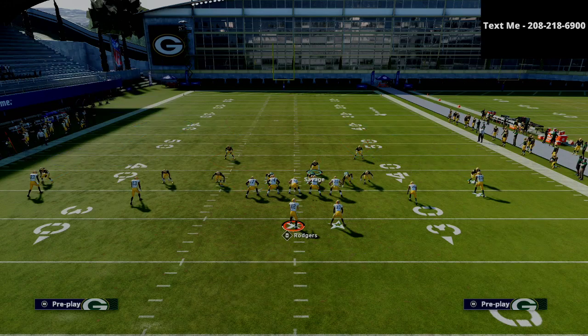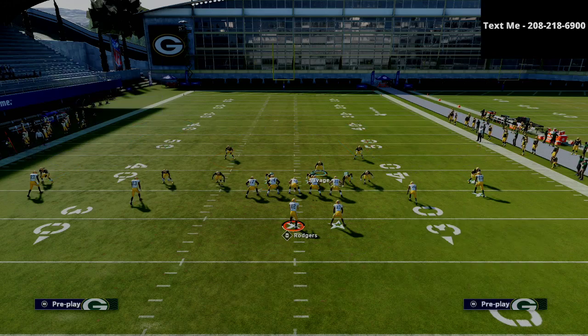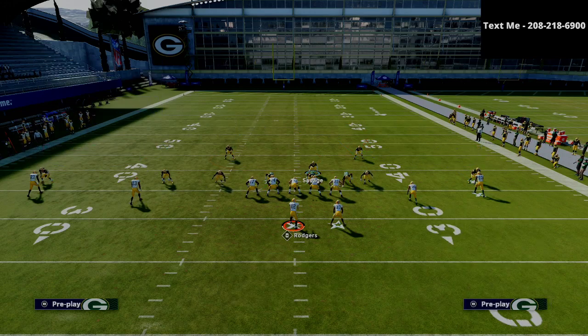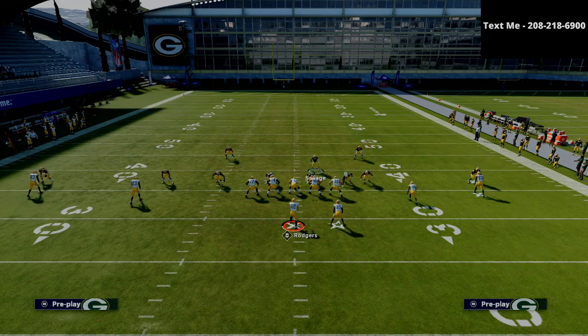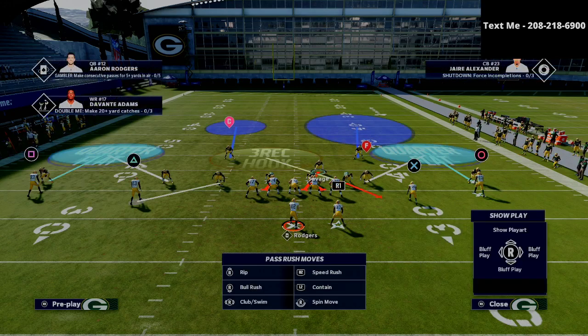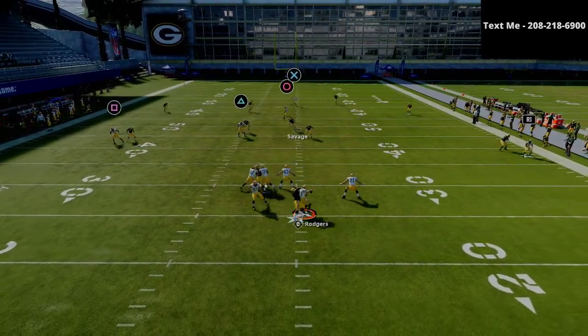We're going to man up the left linebacker onto the triangle receiver into man coverage. We're going to put the outside corner on the left into a cloud flat. On the right side of the field, we're going to put both corners into cloud flats — this does a great job against crossing routes and post routes. On the short side, we put the safety into a deep half. The last step is dropping the defensive end Gary into a three-rec hook. You've now got those 10-yard curl quarter flats doing a great job across the field.